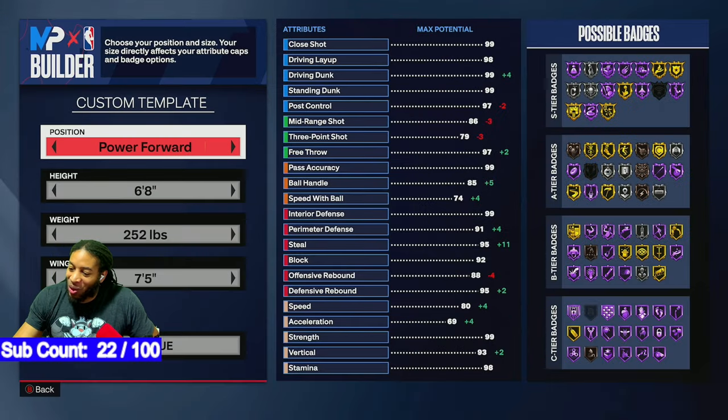Good evening, 2K land. I just wanted to bring y'all my next build. This is my Draymond Green / Jaren Jackson Jr. build — whatever y'all want to call it. Y'all already see it: 6'8", 252 pounds, 7'5" wingspan.